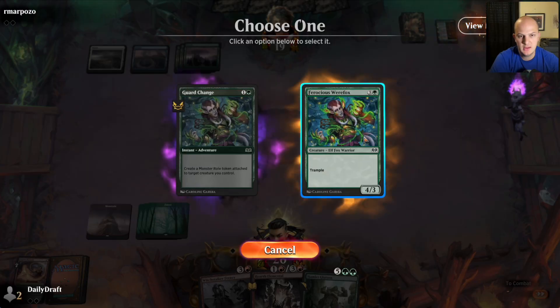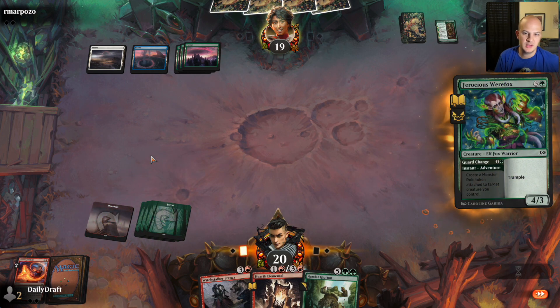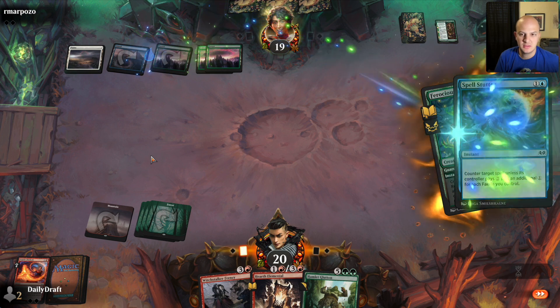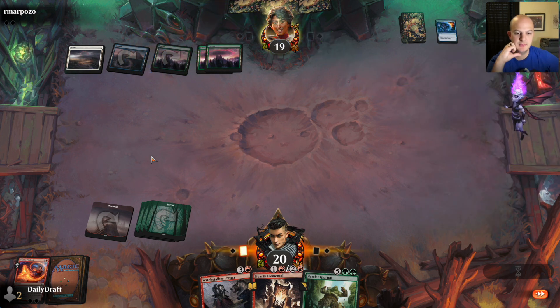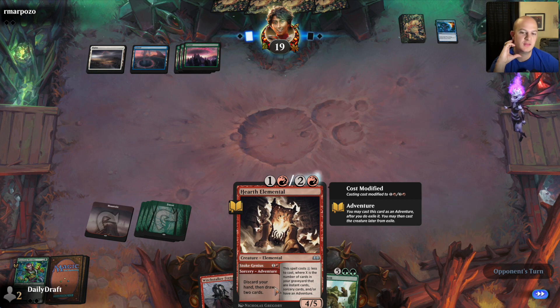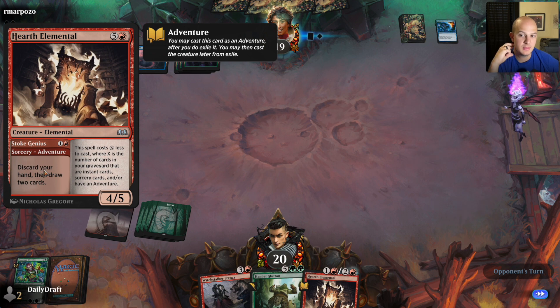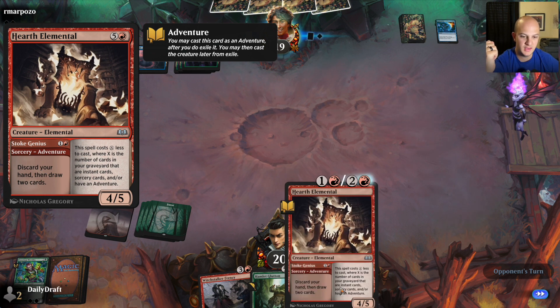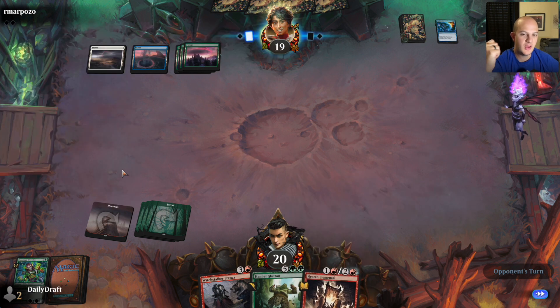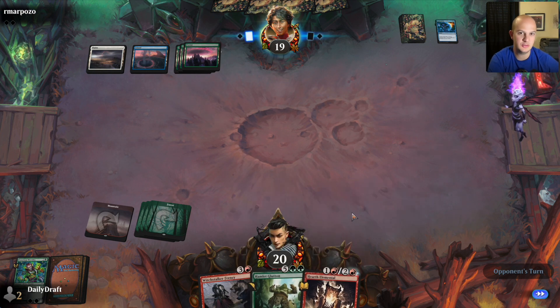I think I'll just go ahead and play my 4/3 here. Might counter it — looks like it will get countered. This is continually getting cheaper though. Ideally I would get to the point where I can cast Stoke Genius before I cast the 4/5 elemental, but we'll see if we get to that point. Because at this point we only have 4 mana and no way to bargain for a Hamlet Glutton, which is not great.